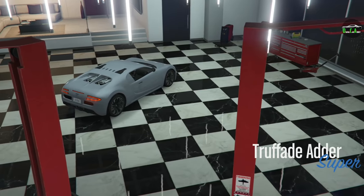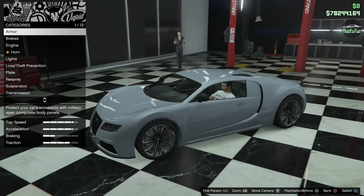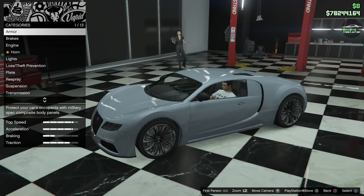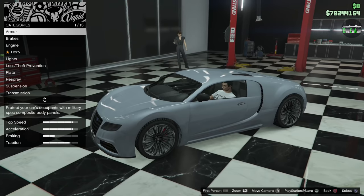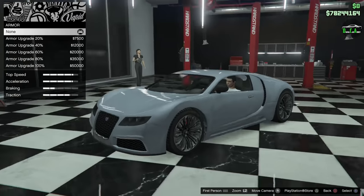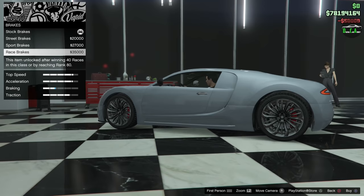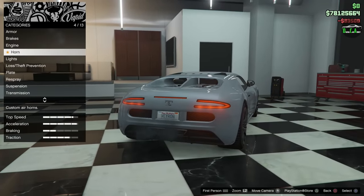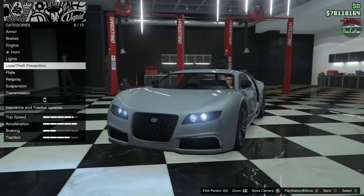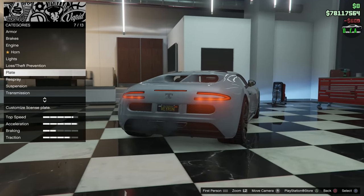Alright, here we go. Remember, not really any visual customization. This is a 2013 car — even though a lot of cars did have visual customization back then, Rockstar didn't really want to go crazy with this one. Let's go through it. We got armor. We're going to put a pretty unique paint color on this, which you'll see shortly. Engine, brakes, all that good stuff. We got lights — Xenon, yes. We got the plate. I already got my custom Veyron plate on there. Let's give it a black background.